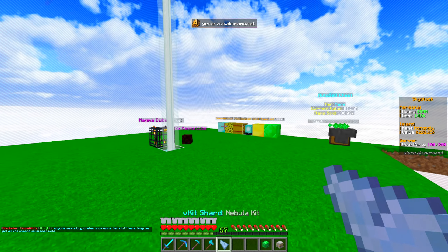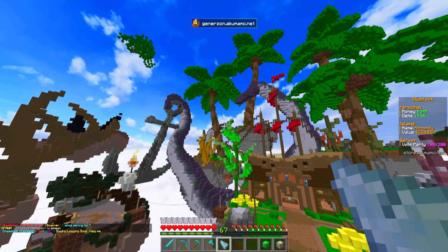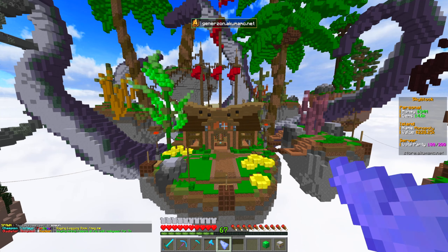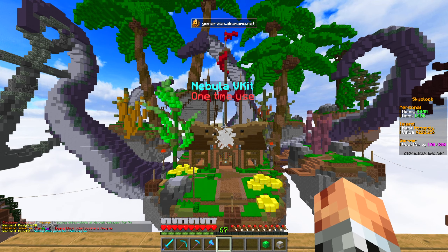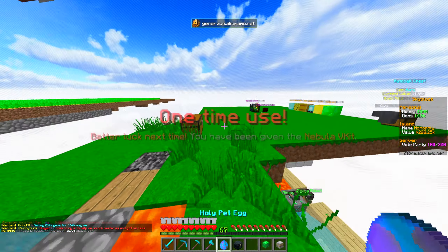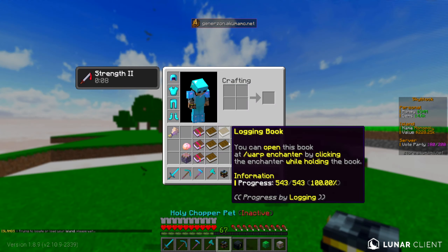Let's try this Nebula kit again. If I don't unlock this one this time, I literally don't even know what to do. I've been told that extra luck comes when you open it at spawn — I didn't even notice this spawn. I'm going to go ahead and open it right here. If this doesn't unlock, I literally don't even know what to tell you guys. I must have the absolute worst unlock luck for V-Kit shards this entire season.